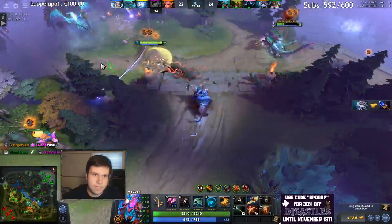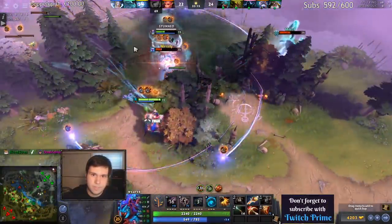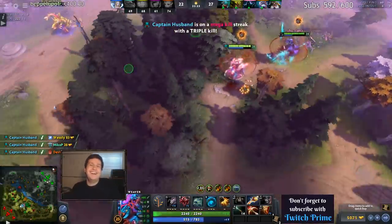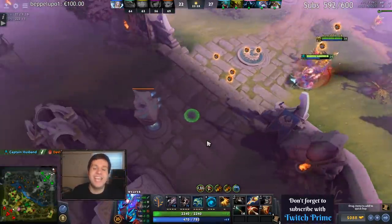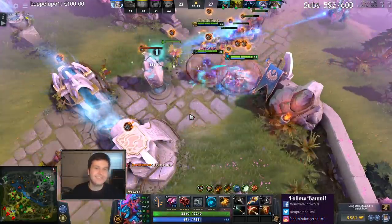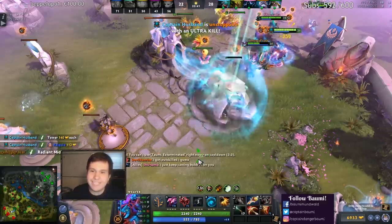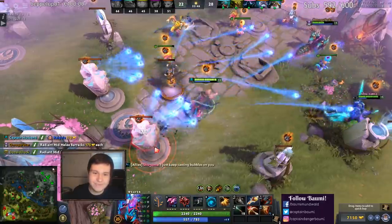That one goes down - throw out a bunch of bugs. Got him, got him, free down. There's a Dark Willow - get her! And you guys say I'm gonna throw, what are you talking about? I'm the best! Did you just see me carry that? Not even close - I got the Crystal Maiden too, look at me go. Easy life.